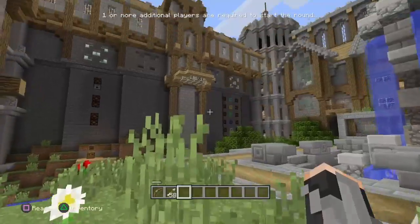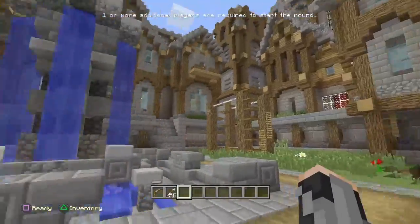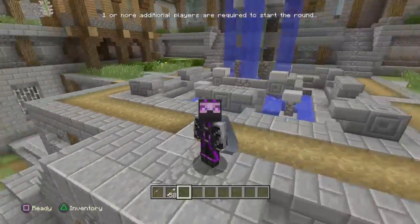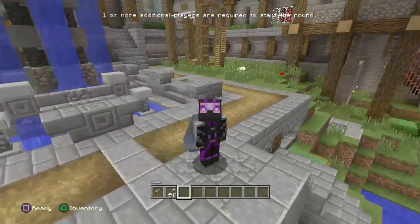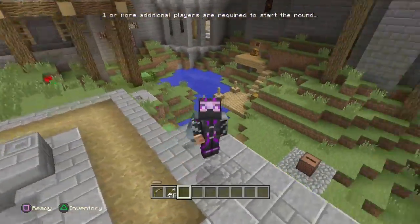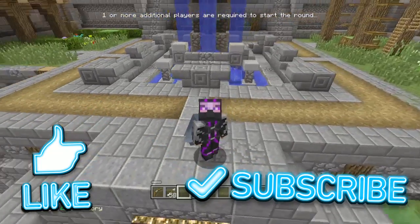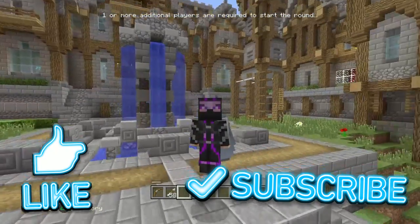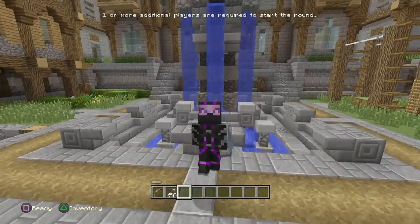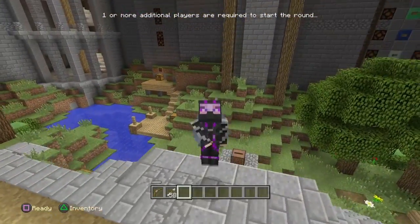And there you go guys — that is how to get outside the minigame lobby on Minecraft console, or at least one of the two ways I'm aware of. I don't know if there are any more. Hopefully you've enjoyed this video. If you found it useful, give it a thumbs up, and if you're new to the channel be sure to subscribe to see all upcoming videos. Thanks again for watching — bye-bye for now, see you all later!